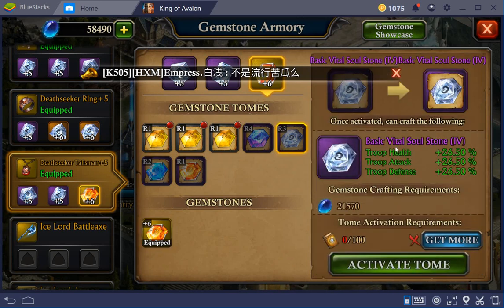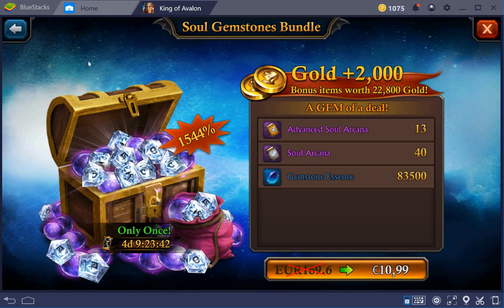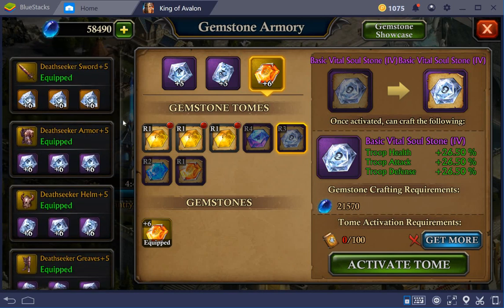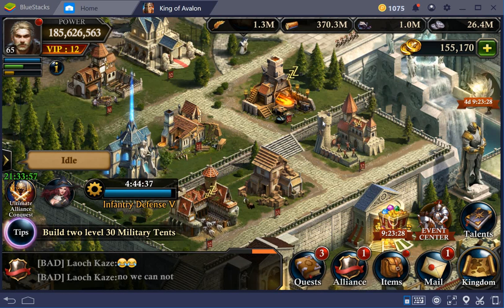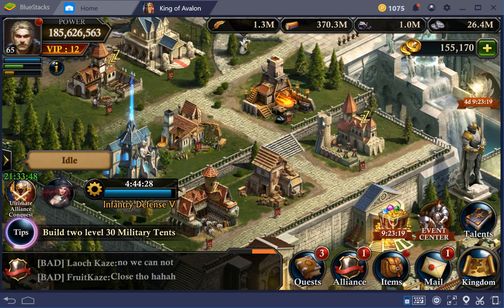Ideally I would like something better here — for example a basic vital soul stone, but for that I need an advanced soul arcana. No idea how to get that besides buying packs. Soul arcana itself you get some from the gold events. I'm just going to keep focusing on getting all gemstones to purple six first before going further.